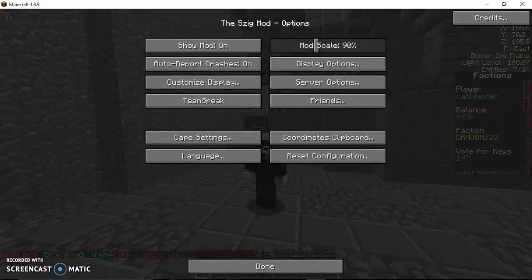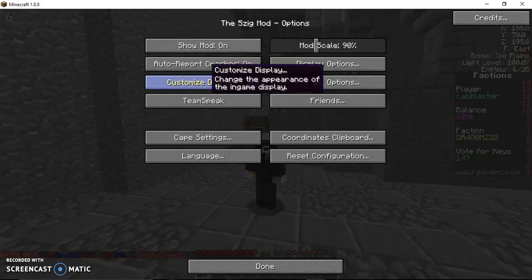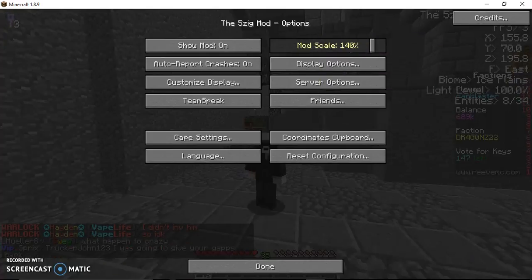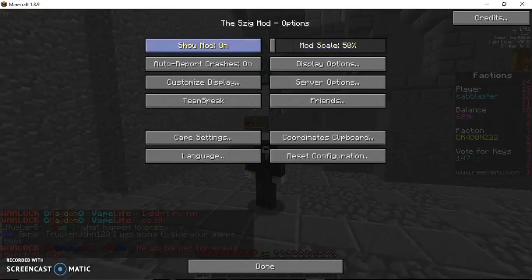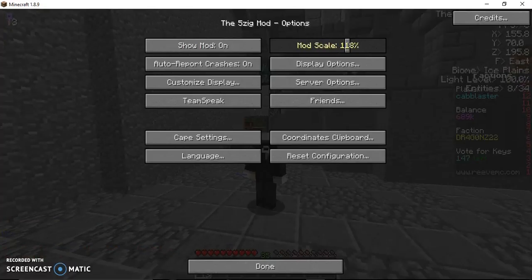Actually, I'm about to show you my favorite thing of all. You can click the 5zig mod right here. I'm just gonna click the 5zig mod. You can do all of this — mod scale, which I'll get into in a second. Basically, it increases the size, so if you look at the top right, you can see it gets bigger and bigger. It can get really small. I personally keep it at 120.